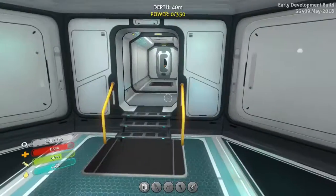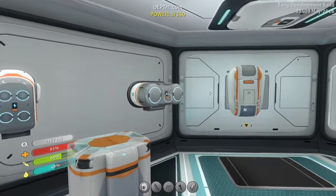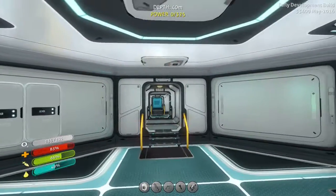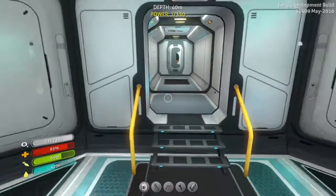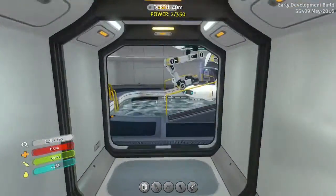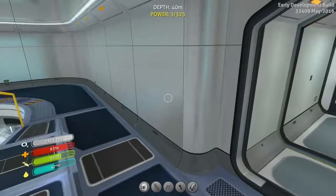This is kind of like our resource room slash wing. We got water filtration machine, Medkit fabricator, some lockers — all kind of good. And in here it's kind of like our exploration preparatory room. We have battery charger, power cell charger, modification station, fabricator, a few lockers for equipment — all pretty good. And over here we have what will be our room when I get a bed and some stuff to put in there. And over here we have our little sea moth moon pool room.